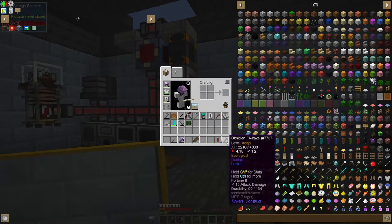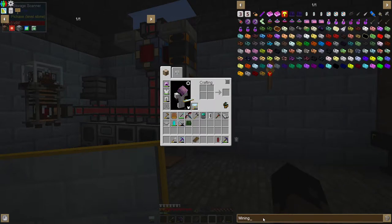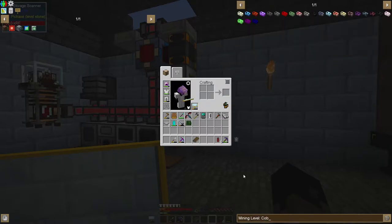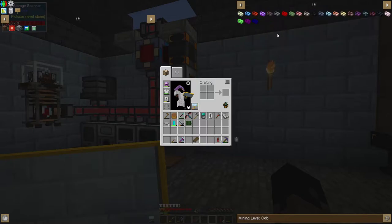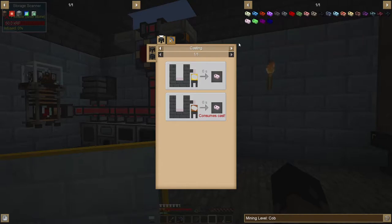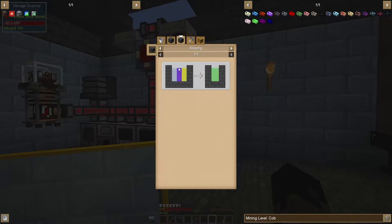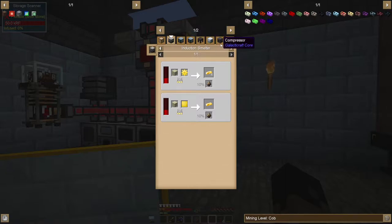So we've got to upgrade our mining gear. Right now we're at mining level Obsidian - I think the next one is Cobalt. The way we get this would be going through Alumite. And Ozgolaz might also be an option here because we have Obsidian and we find Glowstone. Not sure if we can do this just yet - I think I did see a quest for it, so we might be able to do it.